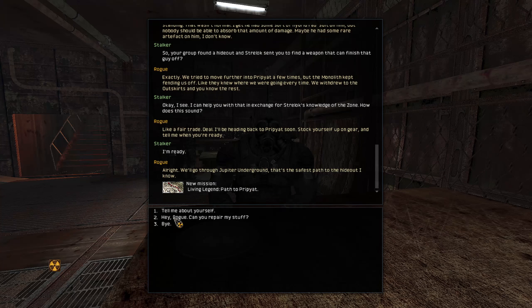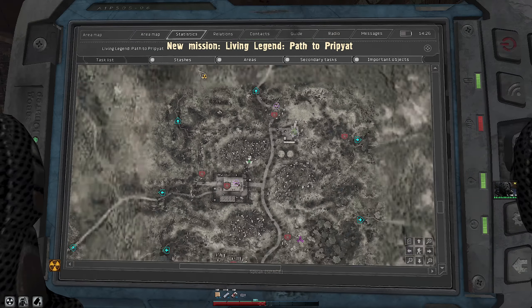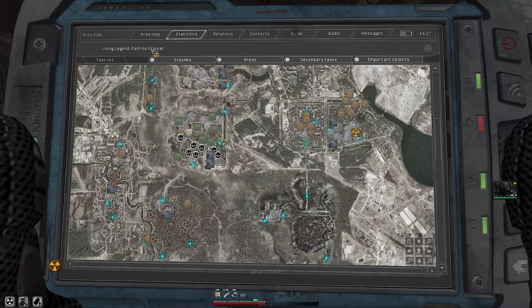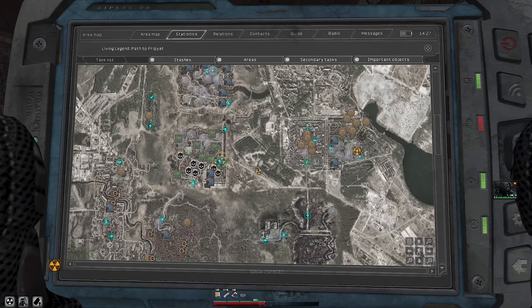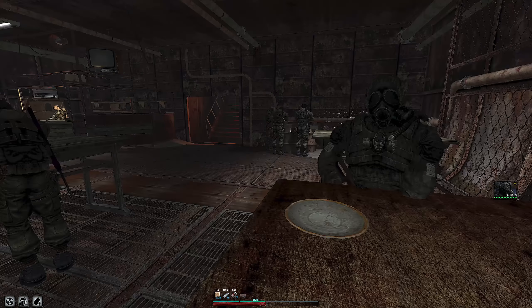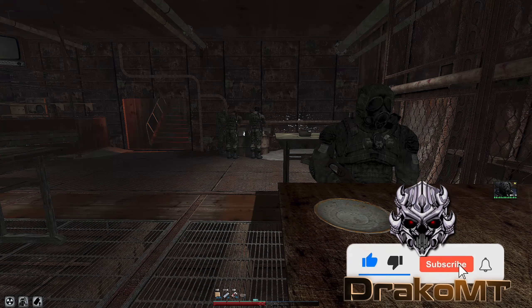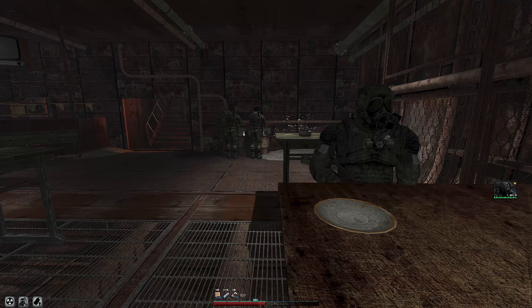What am I supposed to do next? Classified information? What? What do I have to do? This guy is actually a technician. So I have to keep talking to him. I am ready. So I have to go to Pripyat — we have to go to Pripyat.